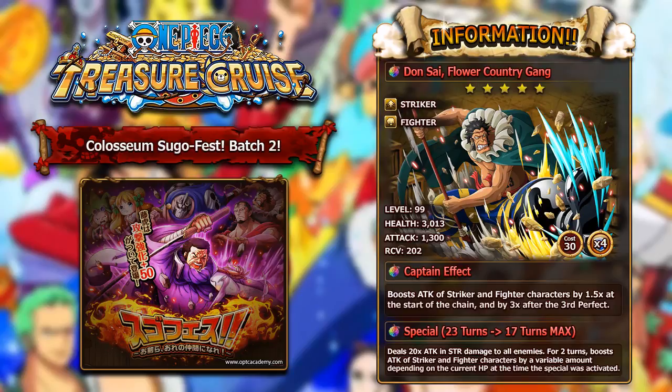That attack boost is dependent on how much health you have when you activate the special. If you're below 30%, you'll get a 1.75 times boost for 2 turns. If you're between 30 and 70%, it's a 1.5 boost. And if you're above 70%, you'll get a 1.2 times boost. Obviously you want to be as low health as possible to get the 1.75 times boost for 2 turns — that is amazing. It's like 3D2Y Zoro with slashes, and like Koala with fighters, except Koala only boosts for 1 turn. If you like Strikers and Fighters, this guy is an amazing unit for those teams. This is actually probably one of the best of the batch — I still think Leo is probably the best, but Don Sai is definitely a close second. A very good unit in Colosseum Batch 2.